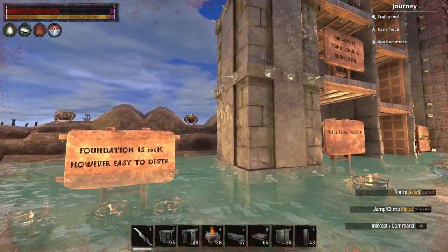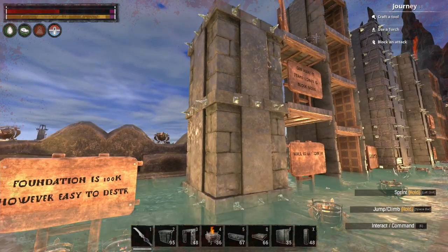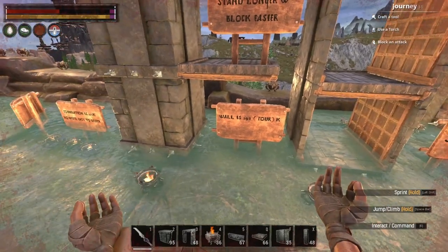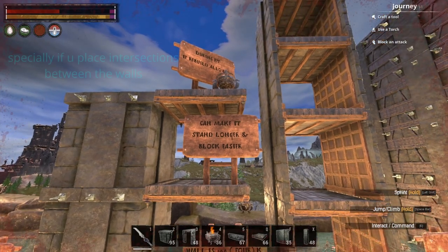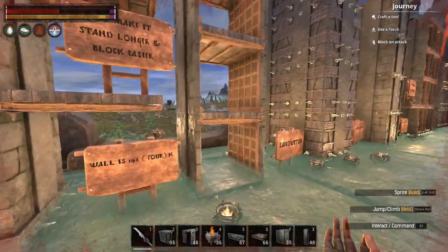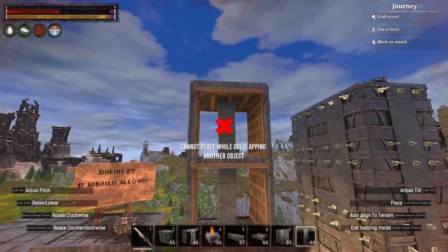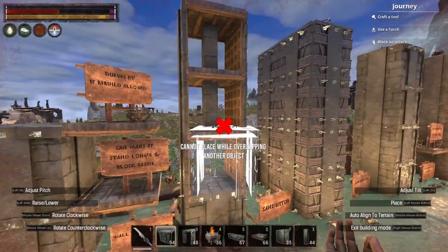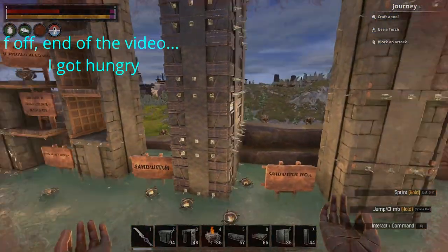Let's talk a bit more about layering. The foundation has 100k HP, however it's easy to destroy — you only need to destroy one foundation and the whole row collapses. So how can you layer without the stacking method? You place two walls on each side of the foundation and then the wall is 140k altogether, making it stand longer. You can also block players more easily during raid time if rebuild is allowed — it's really easy to block other people by placing pillars in between.